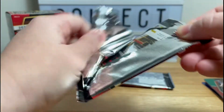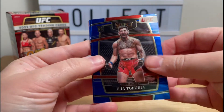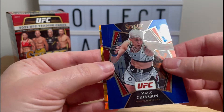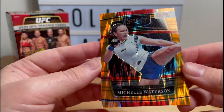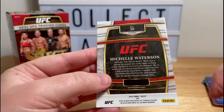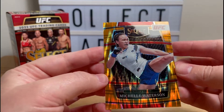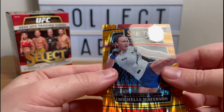Some of them have been absolutely terribly centered. Ilya Tapuria rookie, orange flash — hey, that's a PC pick for me — Michelle Watterson! Orange flash, that's a very very nice looking card. Horribly centered though, kind of get that from the front as well, just doesn't quite look right. Still a nice card though.